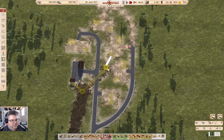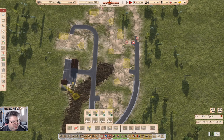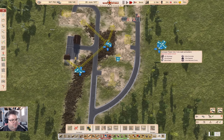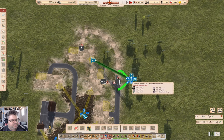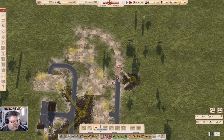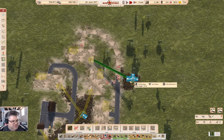Take that out, take that out. Now try that again. That one can go. I wish there was a way to say build the conveyor but not the road connection. Can we still connect that? Yeah, we can.